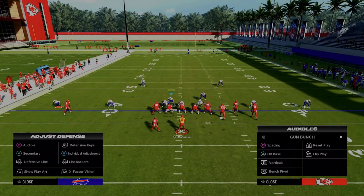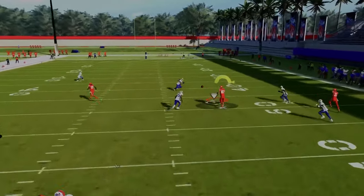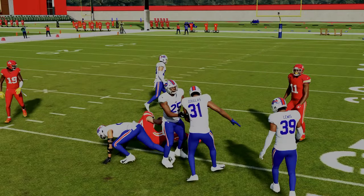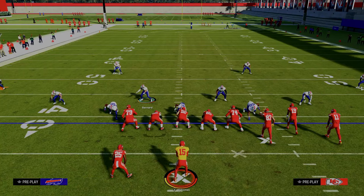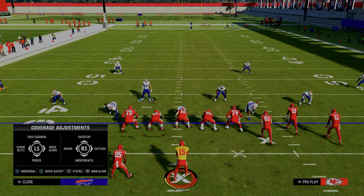If you come out without the adjustments, you'll notice the hook curl defender really doesn't defend that tight end very well at all, and he also doesn't defend the running back underneath. This is because you need to be shading your yellow zones. The way you shade your coverage in Madden is to hit triangle or Y button and then flick your right joystick to shade over top, underneath, or outside.